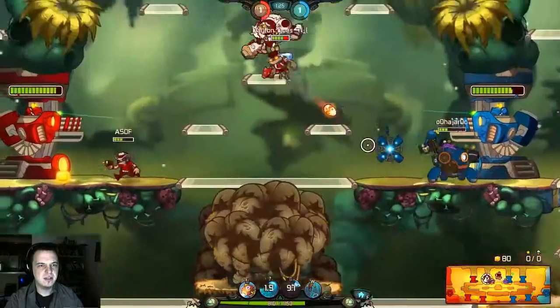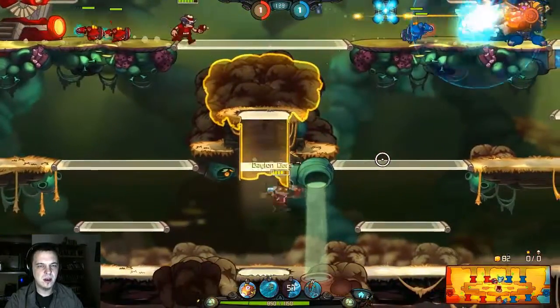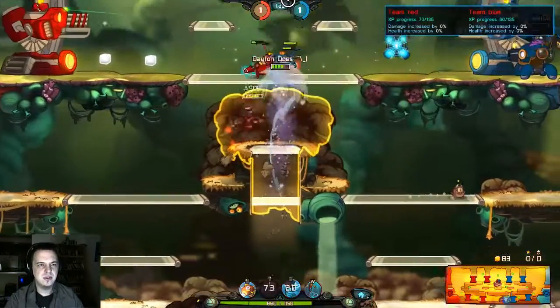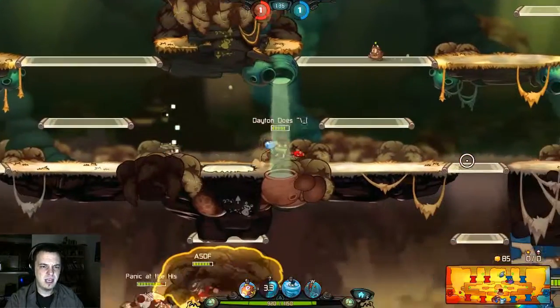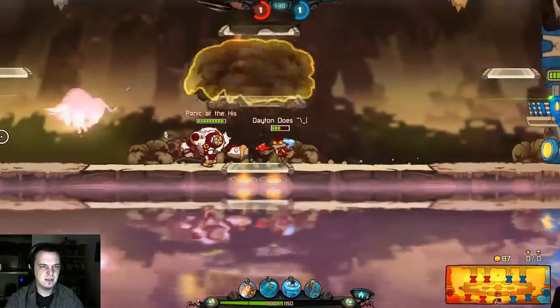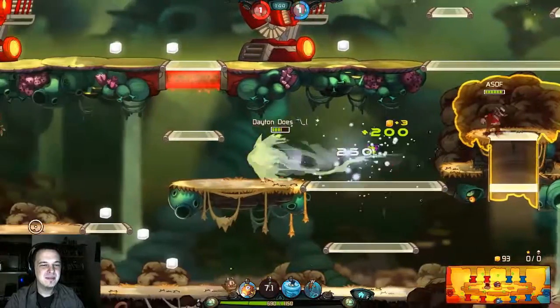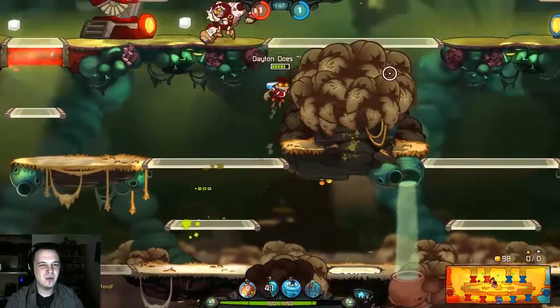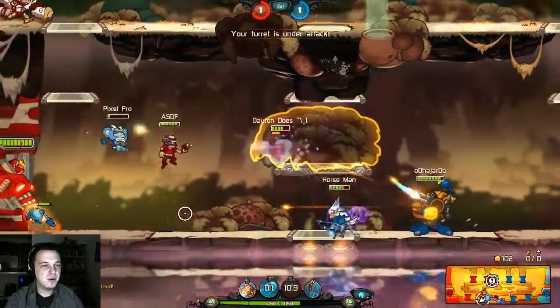We're wrecking it. We got some pretty good synergy with the Clunk and the Lone Star. Hopefully Lone Star will be smart with his bull, because he can easily push enemy Awesomenauts out. That's a bad way to go. Some mistakes were made! I'm still such a noob to this game — I get wrecked so hard sometimes. But sometimes we're able to do it real good.